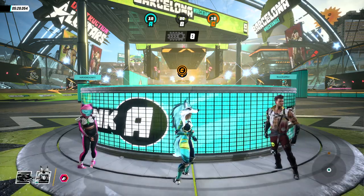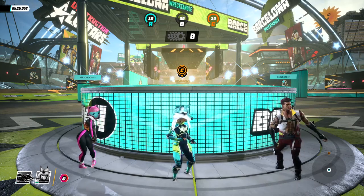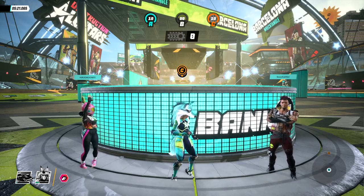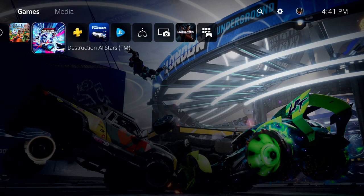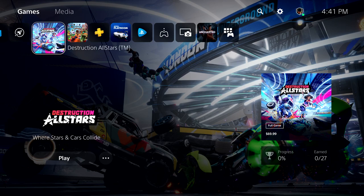So far we've shown off how to jump into activities, how to chat with your friends, get into groups together to play, and capturing gameplay — all of that while in-game. But what if I want to play a different game? Welcome to the PlayStation 5 home screen. This is where you'll land when you start up from a powered-off state, and where you'll go when you want to choose a new game to play or download.